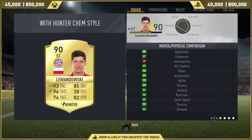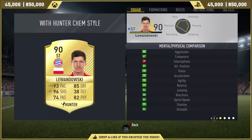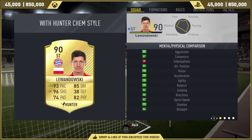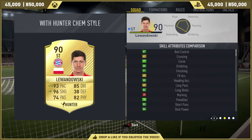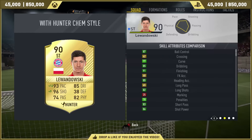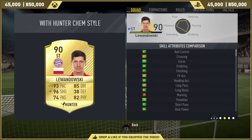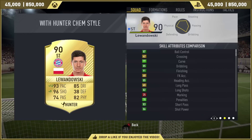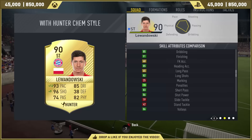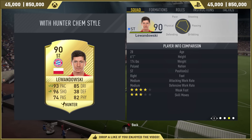In-game stats look tremendous: 84 strength, 82 sprint speed, and 89 positioning. 87 composure as well, so in front of goal this guy is very, very composed. 87 ball control, 85 dribbling, 90 finishing. Sensational. 85 accuracy, 82 long shots and 86 shot power with 86 volleys. And in terms of specialities and traits, he's got a couple.